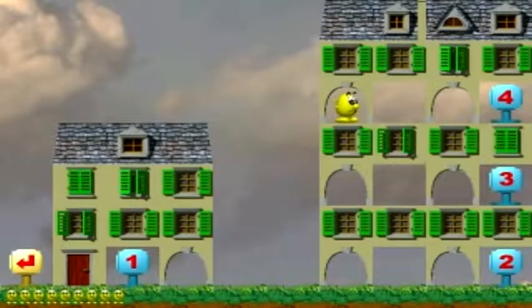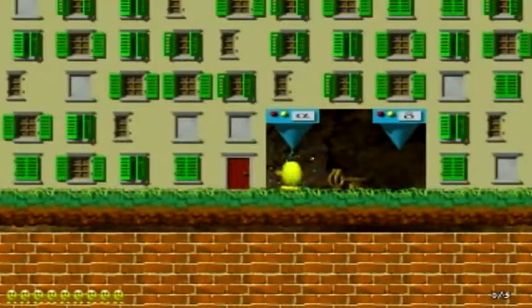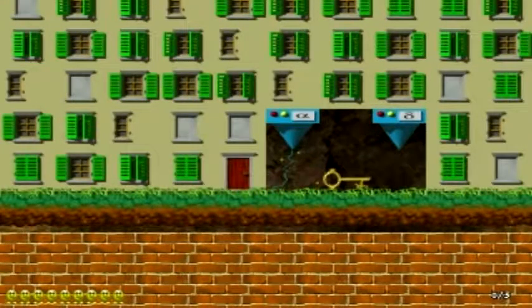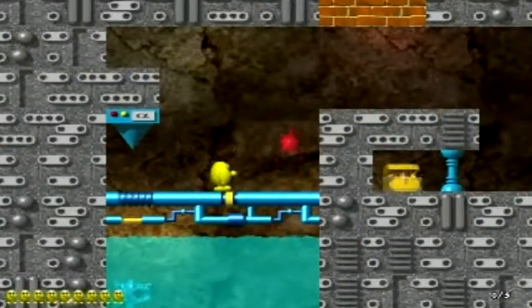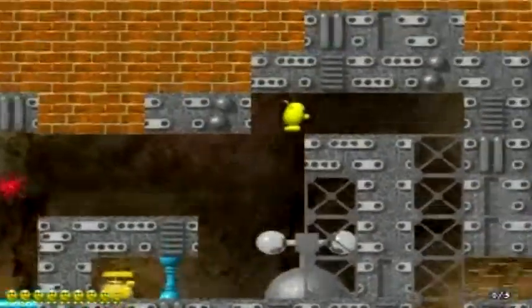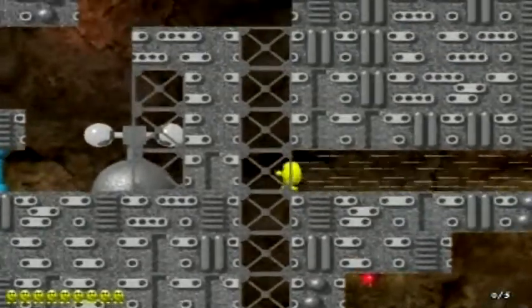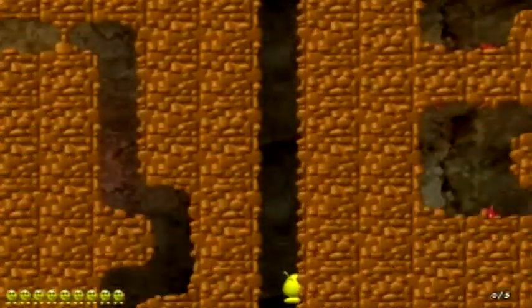Hello everybody, this is Rick and Mr. Fan, and welcome back to Let's Spice Beat. Let's go into the fourth level — white chests, hidden keys — and we're in another case.